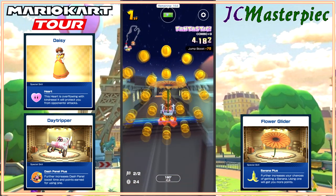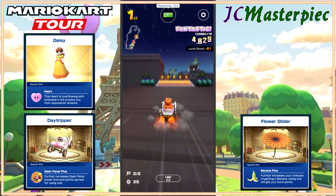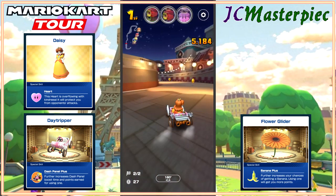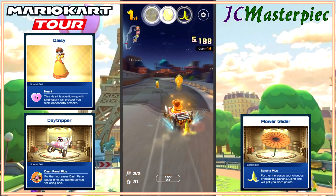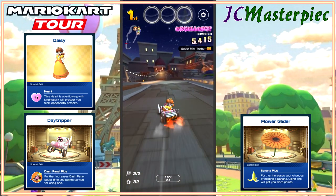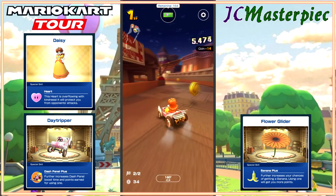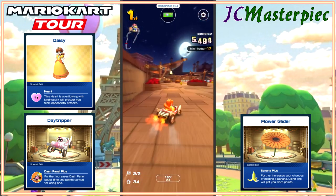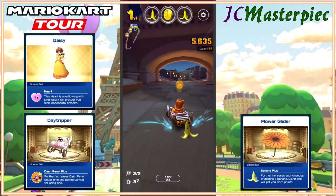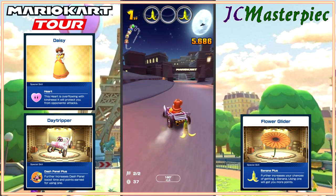Got lots of coins. I accidentally fired off my banana — that is not good. That means I'm gonna have a Red Shell coming for me any second now. Banana again — let's take this guy down. I do not like these controls. You go to slide and you drop your item. I think Nintendo's working so hard to make the controls one-handed that they made it more difficult than it needs to be.